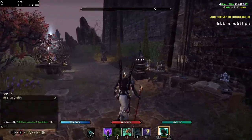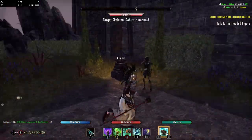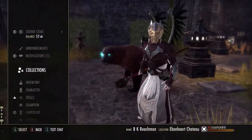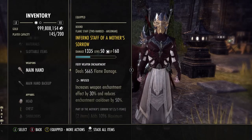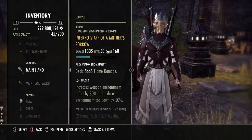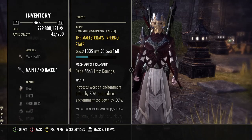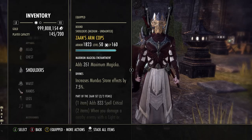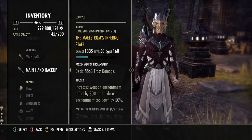I did 5 parses, each on a 6 million dummy, and calculated the average. Other than changing what the back bar enchantment is, I kept everything else the same. I ran Mother Sorrow with an Inferno Staff, infused front bar with flame damage, and an Inferno Staff infused on the back bar.